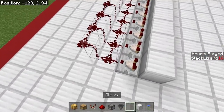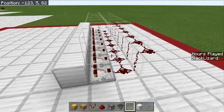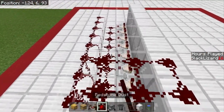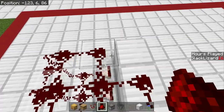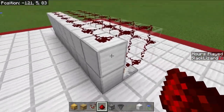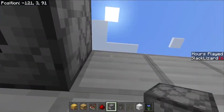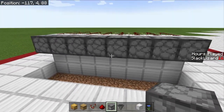Now we're going to grab our glass and go up two blocks right here side by side. Once we have that done, grab a row of building blocks and place on top. Then we're going to fill every bit of this area with redstone dust so that when there is a comparator signal strength of 5, it will come through, light up all this, and power this block right here. This block is going to be where our dispenser is, which will allow us to collect the honey or the honeycomb from this system.